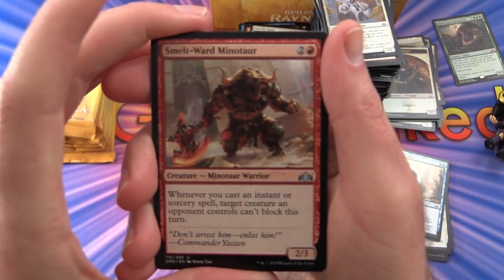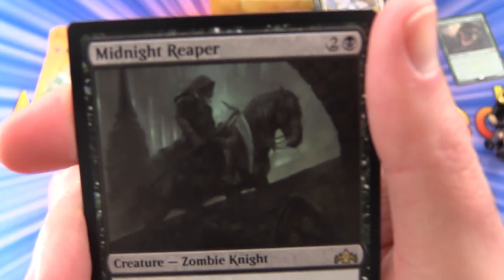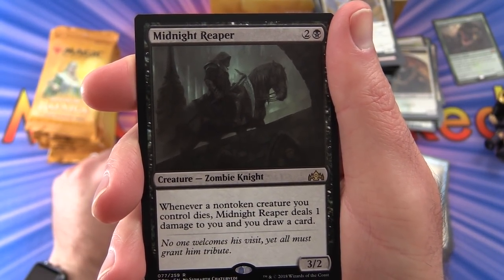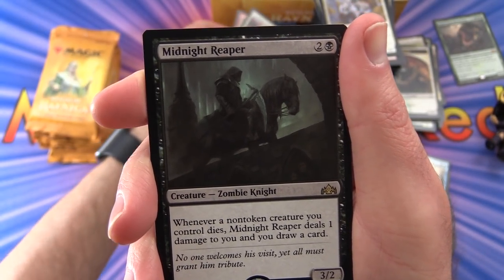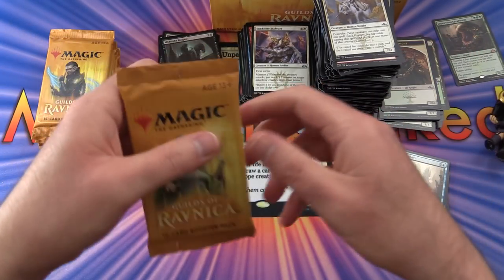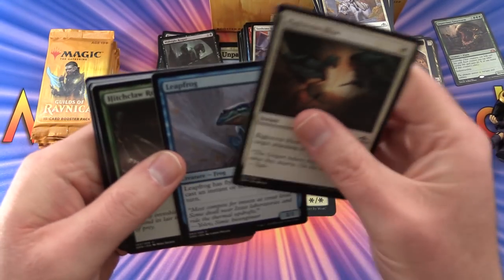Next up: Smelt-Ward Minotaur, Glowspore Shaman, Sunhome Stalwart. Rare is Midnight Reaper — creature Zombie Knight, 2/2 for 3 mana. Whenever a non-token creature you control dies, it deals 1 damage to you and you draw a card. A Golgari Guildgate with another Elf Knight — now we're seriously shingling the roof with Elf Knights.